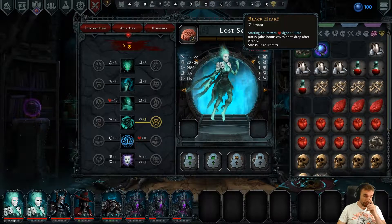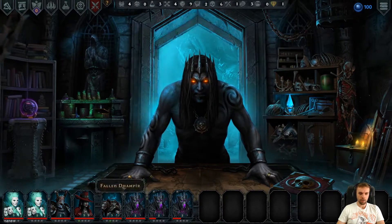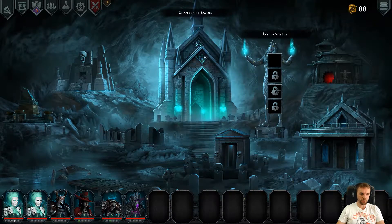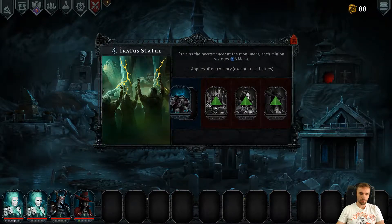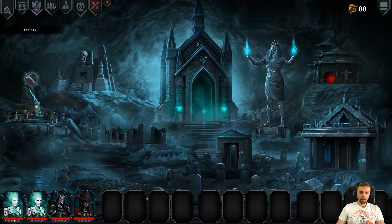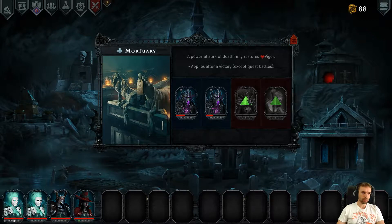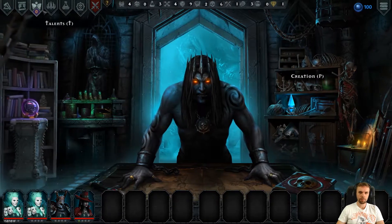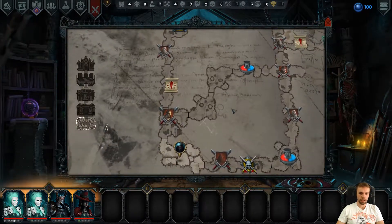Do we need wards on anybody? I don't think there's a lot of wardy stuff in this next fight, so I'm not going to put the Black Heart on anybody. Party set up: Lich and Lich go healing, Shade and Shade. The Headhunter goes in here to make me some mana. Zombie's still busy excavating. We can just heal more units. No foreign common parts — to the dungeon. Let's fight.